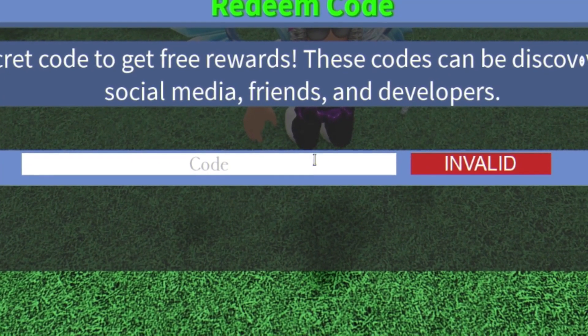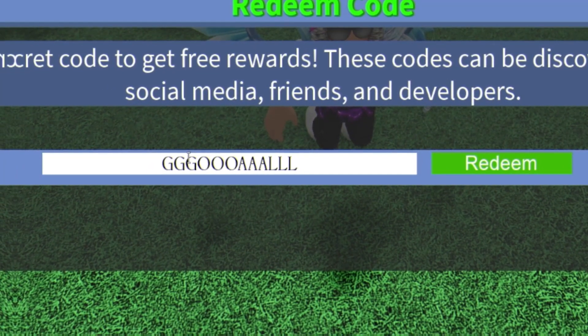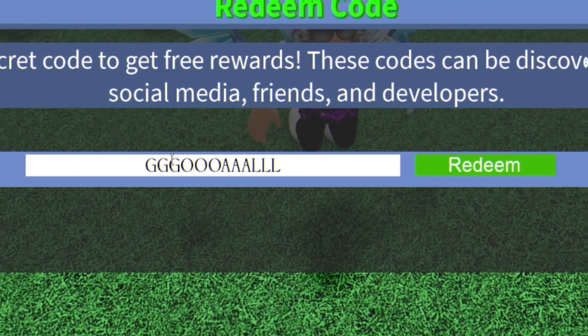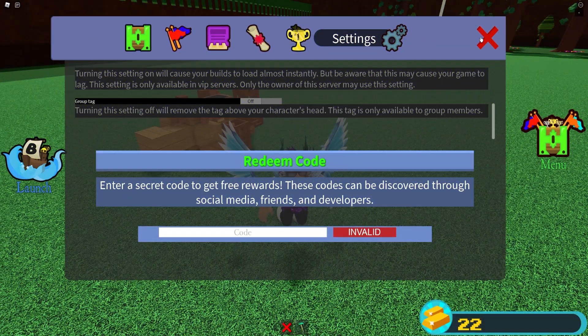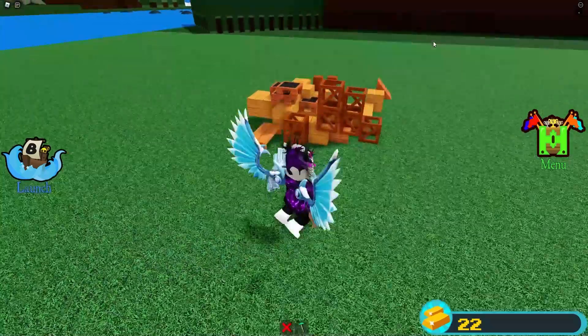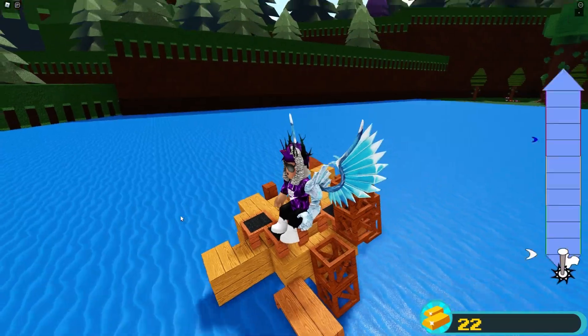And then finally you have code goal — when redeeming this one, make sure you put three of each letter: three G's, three O's, three A's and three L's. So enter that one in and redeem. That is currently all of the working codes for Build a Boat for Treasure right now.